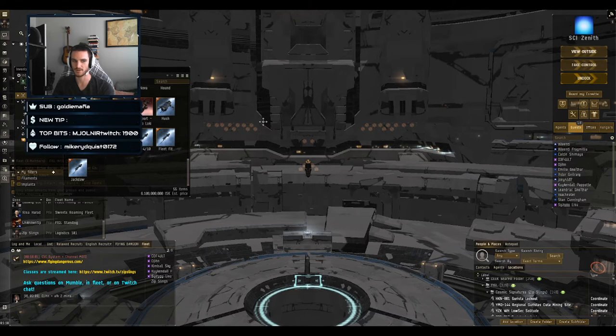For Amarr you have the Augoror and its big brother the Guardian. There are also Triglavian logistics: the Rodiva and the Zarmazd. A key thing about Triglavian logistics is that they don't rep a flat amount — they ramp up their repping just like Triglavian damage ships ramp up their damage. You start out repping less than a comparable ship, but the longer you rep the same target, the more effective the repper becomes, eventually surpassing conventional reps after a few cycles.